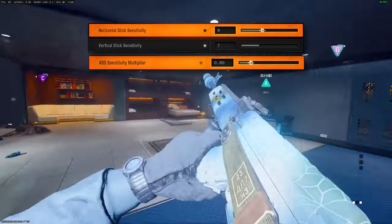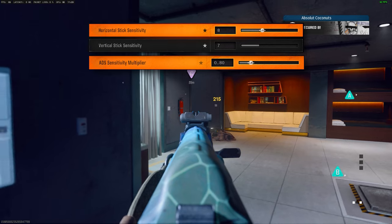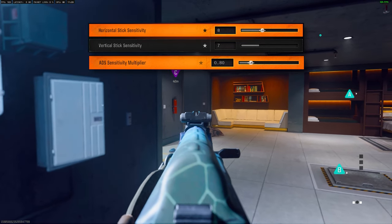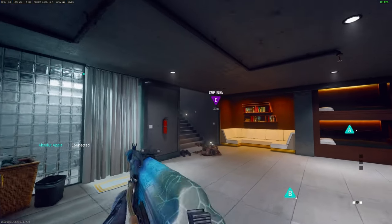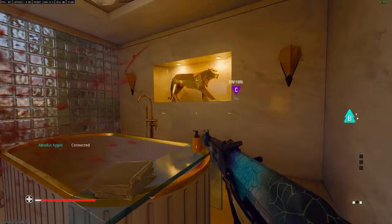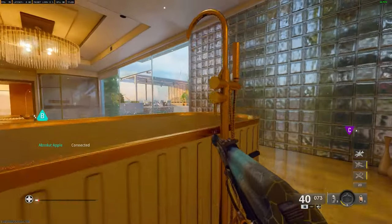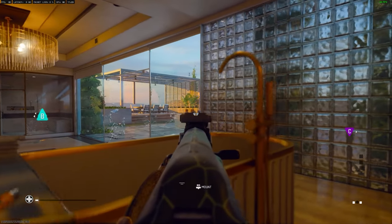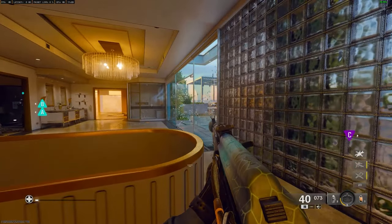I also changed my ADS multiplier to 0.8. This means that when I've found my target and aim down sight to zoom in, I'm able to pinpoint where my crosshair is aiming. I can't tell what the best sensitivity is for you, but my suggestion would be to go as high as you physically feel comfortable with — for me that's an 8, for you it might even be a 4. You can compensate for that higher sensitivity by changing your ADS multiplier. It might take a few games to get used to, but it's going to be super effective in the long run.